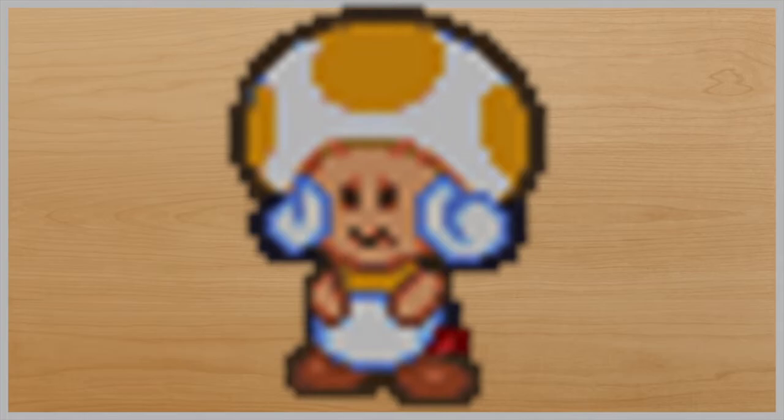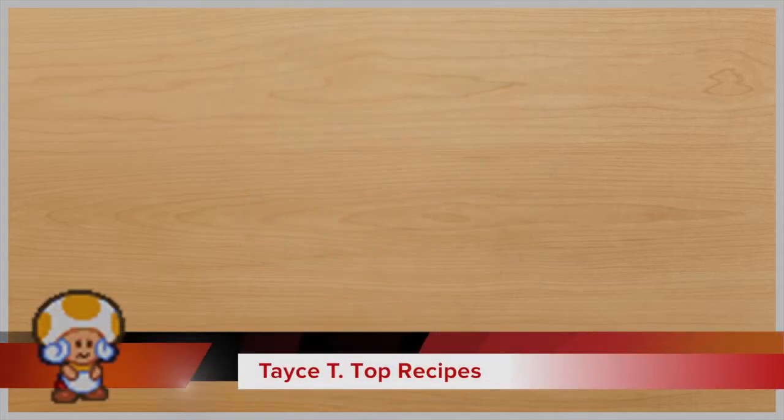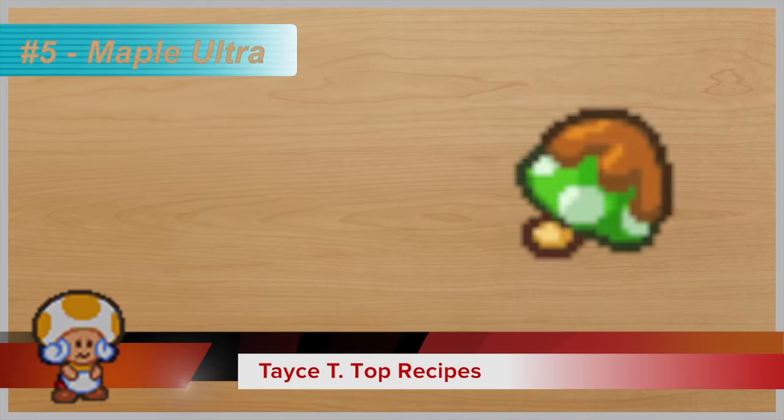The top five: one, most benefits; two, the most realistic; and three, the most tasty. We're going to start with the most benefits. At number five, we have Maple Ultra, which restores 50 HP and 10 flower points.